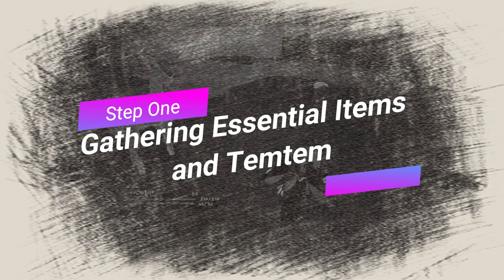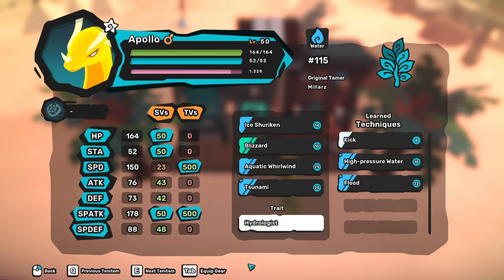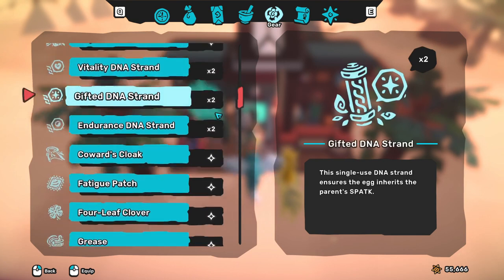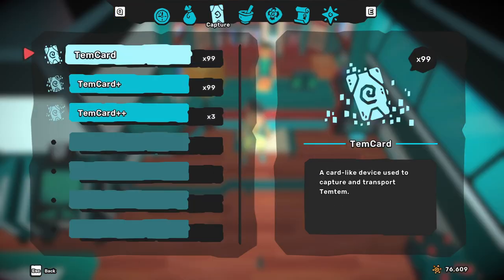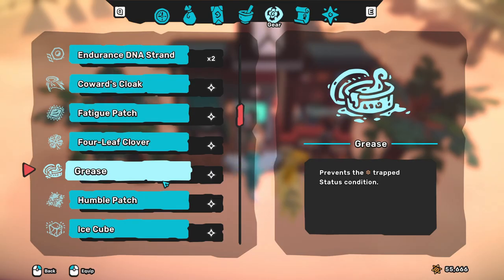Step 1: Gathering Essential Items and Temtem. You'll need several items and Temtem before you go out hunting to maximize your Luma chances and ensure no mishaps occur when you do find one. The items are the 4-leaf clover, decoy, lure, and some type of Tem card — and a lot of them. Grease is also optional.